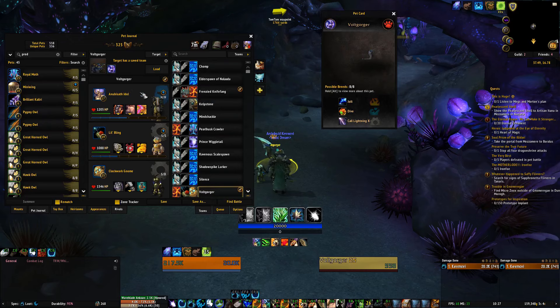The team I'm going to pick is the Anubisath Idol, Lil Bling, and Clockwork Gnome. The safe team that I had that I beat him with was the Iron Starlet, Lil Bling, and the Clockwork Gnome. So I'm trying to level the first two up for extra XP — make it worth your while.